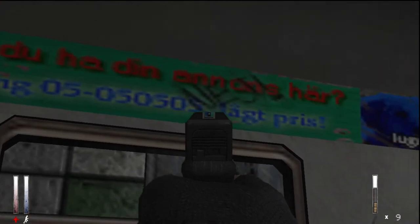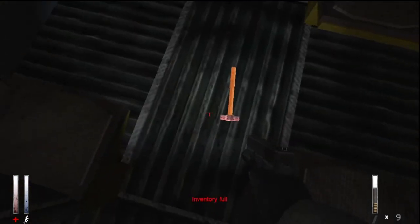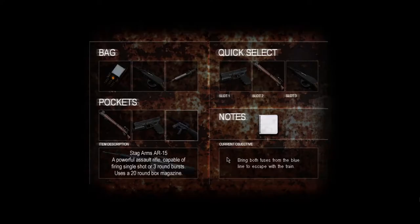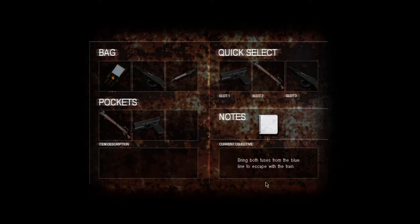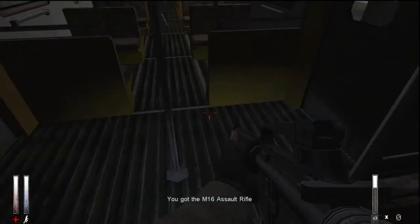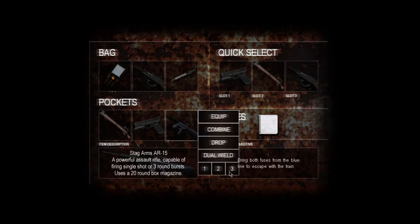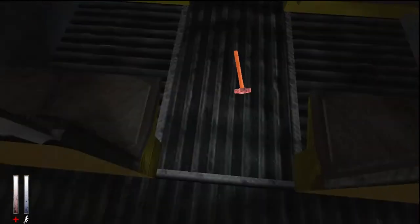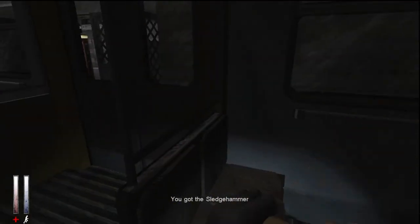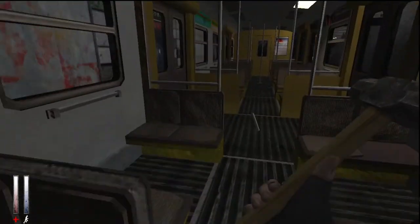Does it advertise for a weed dispensary? I ask because that looks like the pot leaf. Sorry — AR-15. Wait, no it's the M16 but it says AR-15 there. That thing is fucking heavy. 'Strange, the door can't be opened.' Good sign.